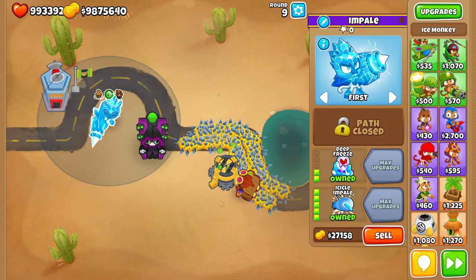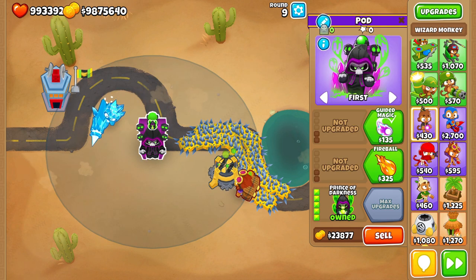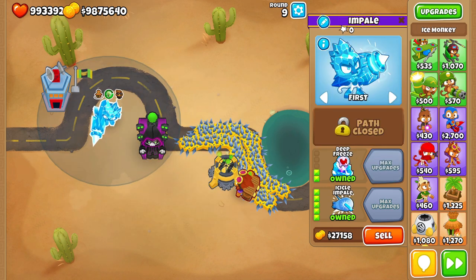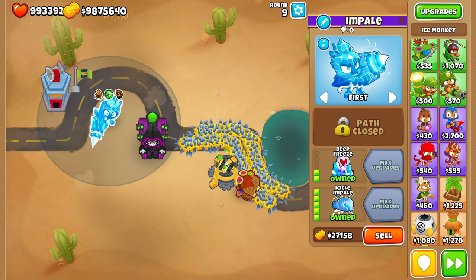So let's start with the towers that I think are the best against DDTs. We have the Prince of Darkness, the Permaspike, and the Icicle Impale. The DDT's main strength is its speed, so for the Prince of Darkness and Permaspike, their attacks basically exist on the track, so the speed has nothing on them. And in the case of the Icicle Impale, this tower can slow all balloons to a grinding halt, letting your other towers do extra damage to them, and also doing a fair amount of damage itself.